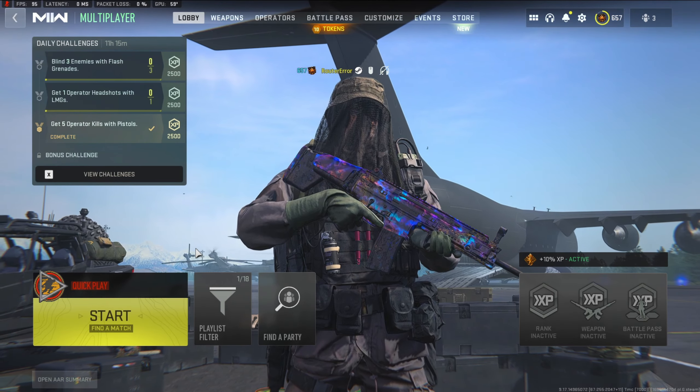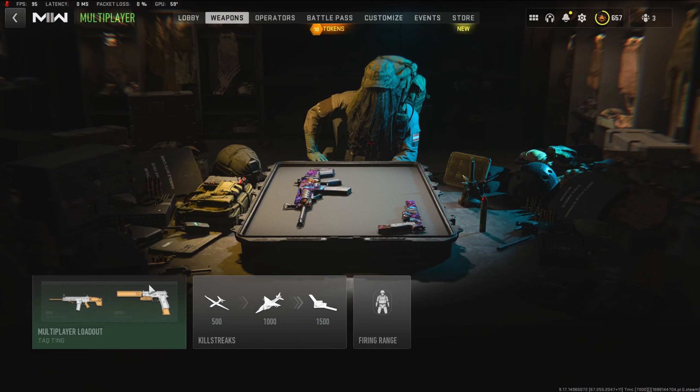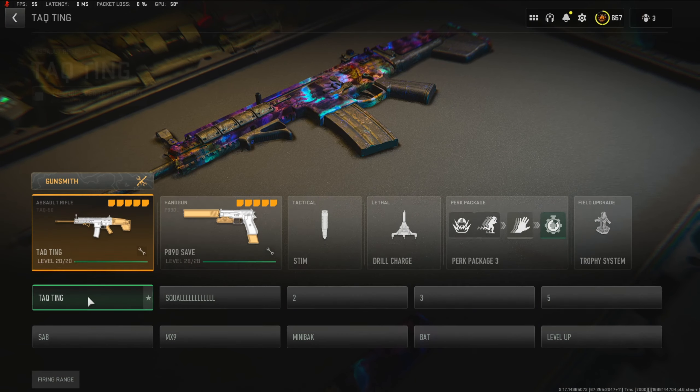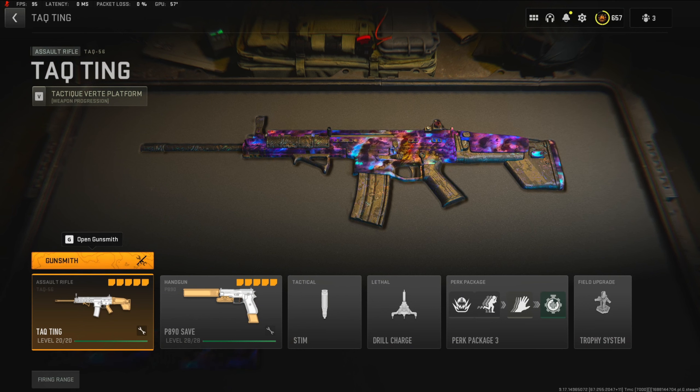Welcome back to a brand new video. In today's video we are going to be using the TAC. This is the next gun in the assault rifles that we need to do to have all the guns done in Modern Warfare 2.